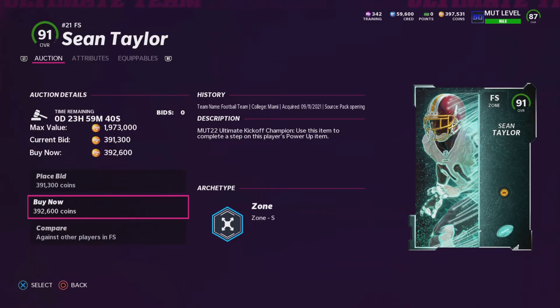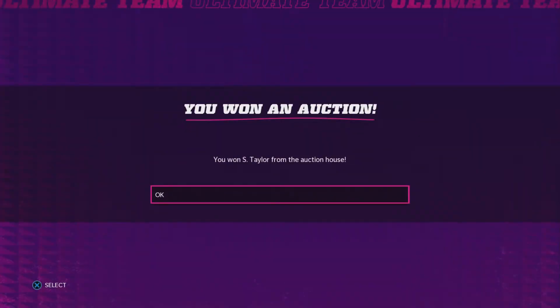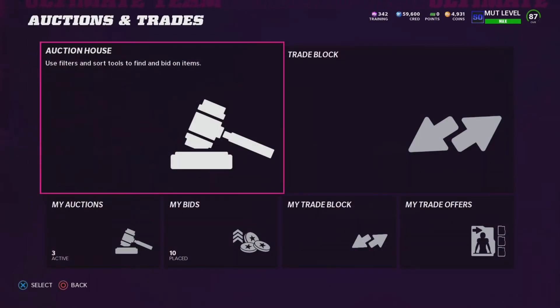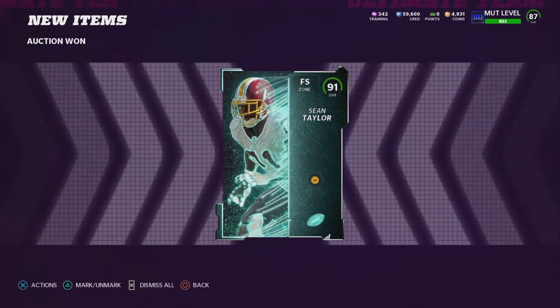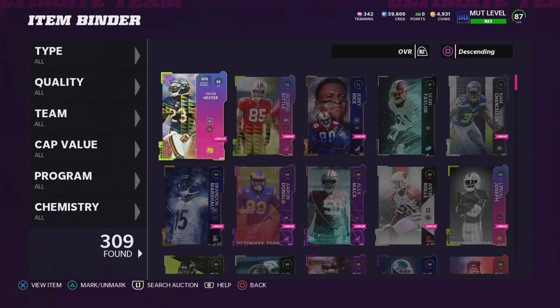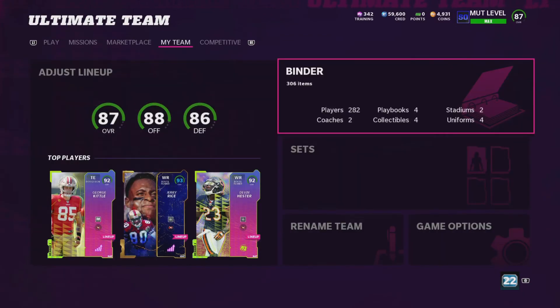I just scrambled together around 30-40K coins, and I can now buy 91 Sean Taylor. This guy's going to play out of his mind too — I'm not even worried about this card at all. He's going to play great. All Sean Taylor cards seem like every single year just play really well. There's 1.1 million coins down the drain just like that, really quickly. But these guys are going to do great — it's a great investment. I'm not worried about this at all.